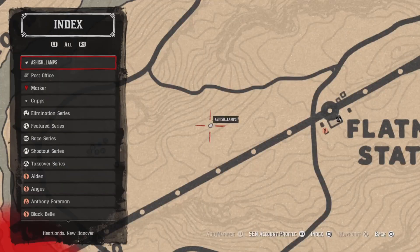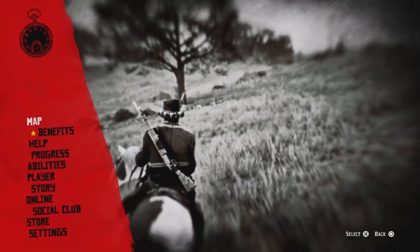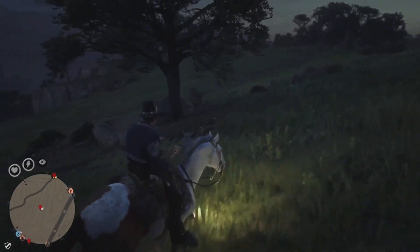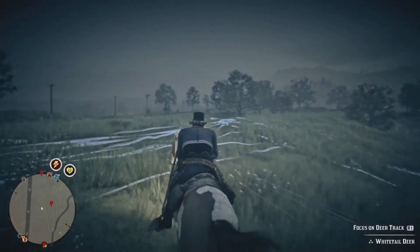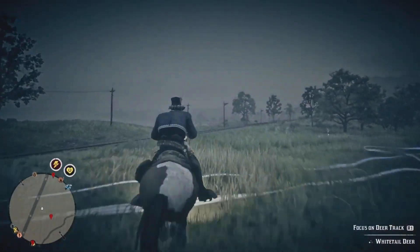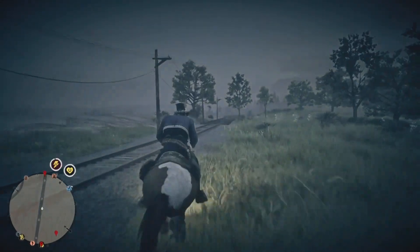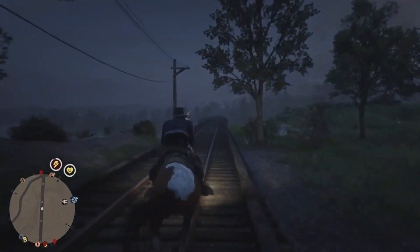The first time it might take a couple of tries, but this only happens the first time. What you can do is ride away and come back at least two times. If you don't see the map after riding away and coming back two times, press Start, go to Online, and select Camp.